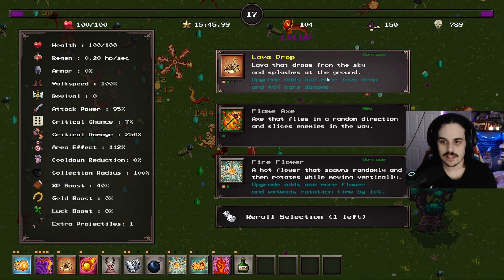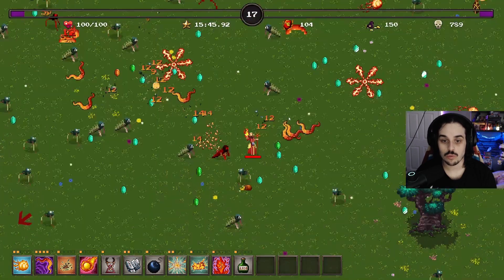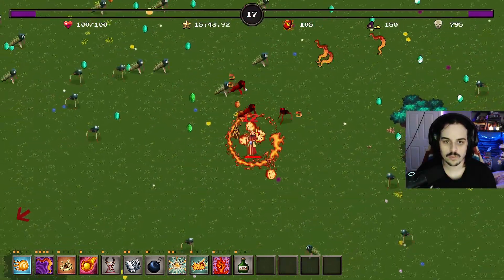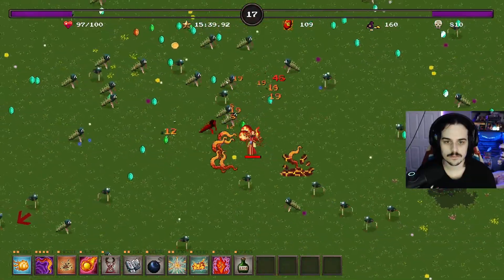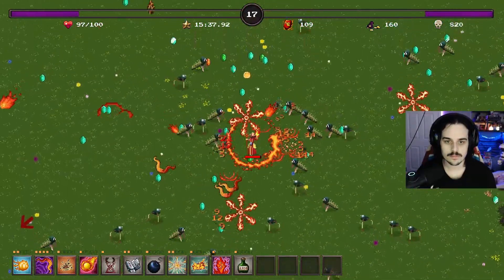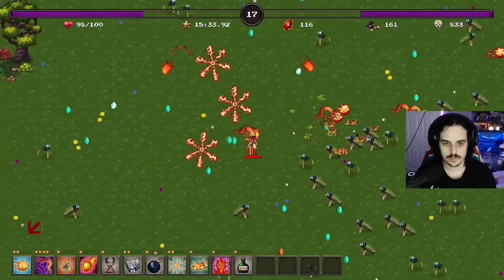Upgrade adds one more lava drop and 40% more damage. Upgrade adds one more - is this gonna make me have four flowers? It's three. Upgrade adds one more damage - we're looking pretty good now. This seems like a much better build.